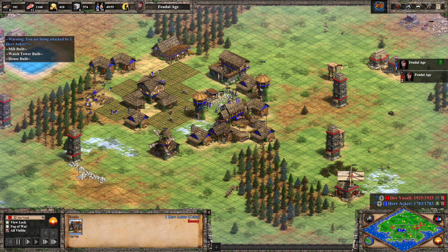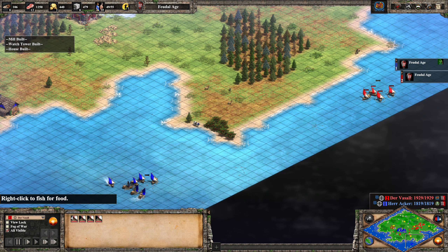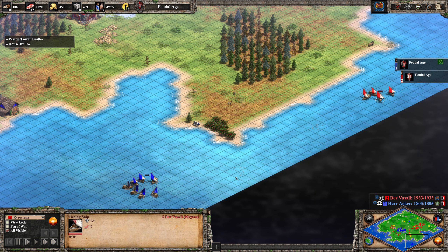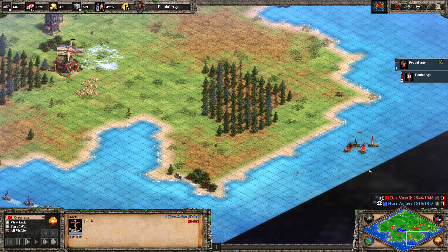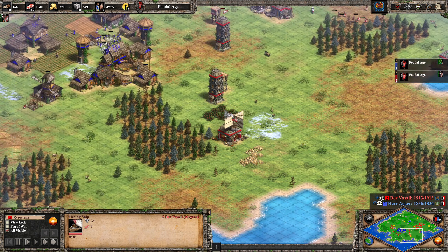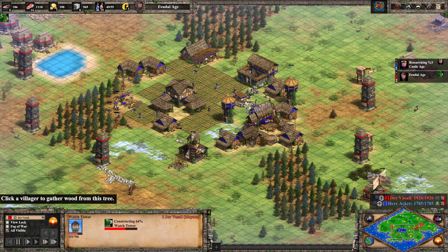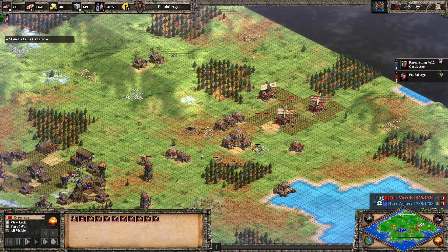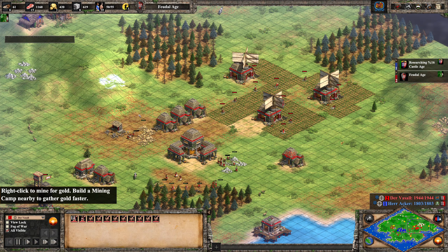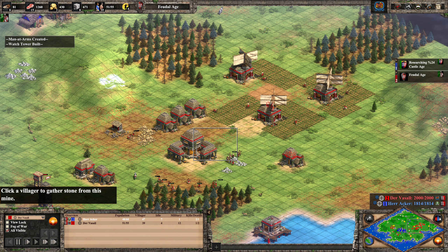Herr Acker is not garrisoning to shoot down the new tower. Meanwhile nothing is happening on water — the fishing ships seem idle. Herr Acker's fishing ships are working again, but he should probably just build a fire galley to clean up the opponent's fishing ships. More towers are going up and this doesn't look great. He is going up to Castle Age though and will be able to build knights, which could devastate the farmlands — because as discussed, these farms away from the TC are vulnerable. Knights can just come in and pick off all those farmers, whereas if the farms were around the TC they could hop in and shoot back.